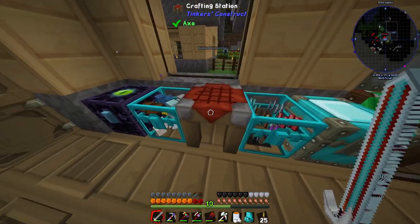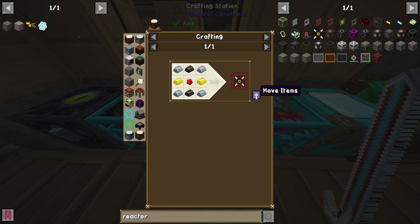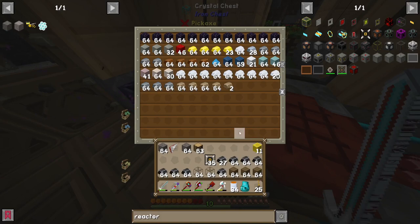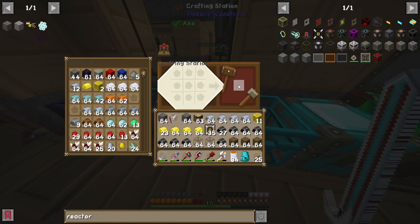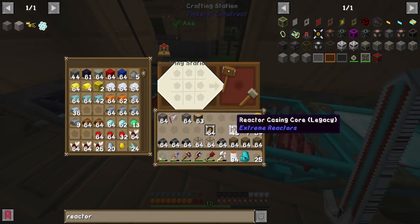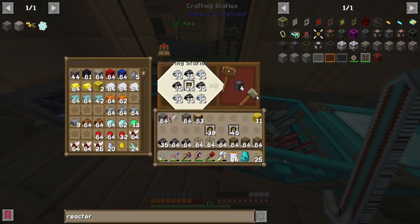All we have to do is craft these into reactor casings. We're going to need a stack and 45 to build the reactor if my math is correct. Gold is probably our limiting factor, but we have a lot over here. We'll grab some iron just in case — that gives us a stack of 35.